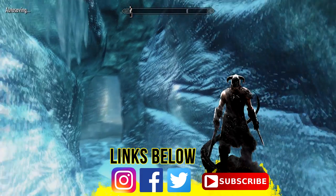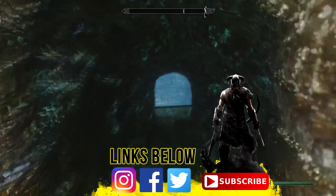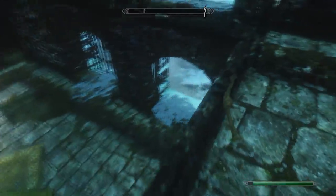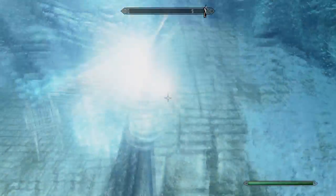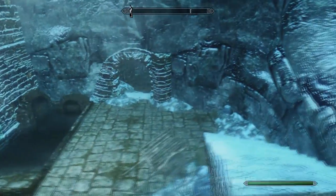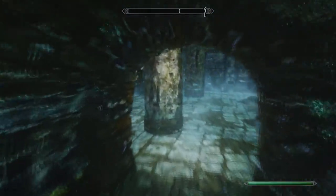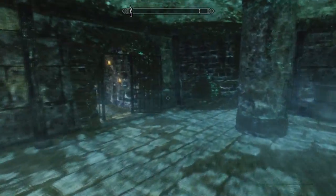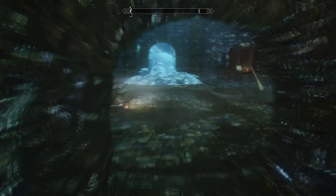Once inside, just go straight on down the icy corridor and then go right at the bottom. Drop down below, then turn left and head through the door.